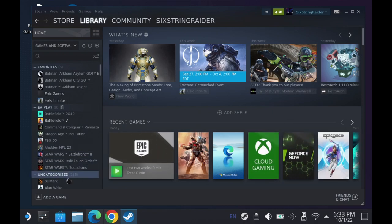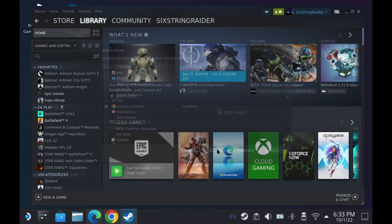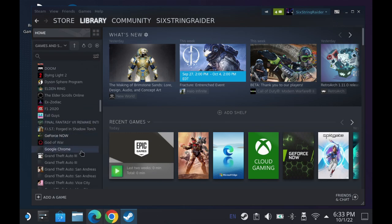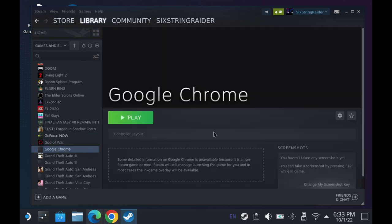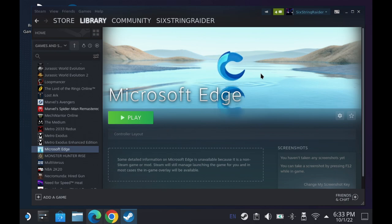We're going to go into our library now that Edge and Google Chrome are installed. You can see Microsoft Edge already shows up in Steam because I've already added it as a non-Steam game. What you want to do is click Add a Game, then Add a Non-Steam Game, check Google Chrome, and click Add Selected Programs. They'll show up in your library — Google Chrome has been added, and we'd be able to launch these from game mode and do cloud gaming.